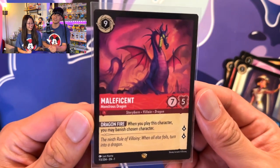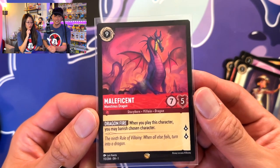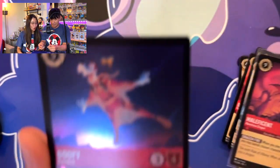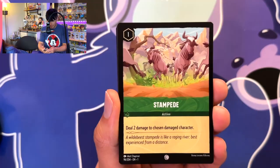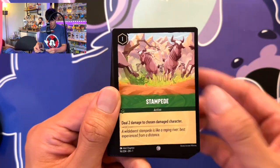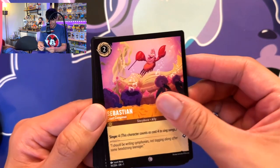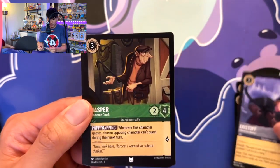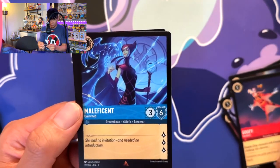We already have a copy of her — if you haven't yet, go check out the episodes where we pulled a bunch of other things. Very very awesome legendary! And then last but not least, a Goofy — that's a pretty good card. We have Stampede, Flounder, Tangle, Sebastian, Tinkerbell, Crystal Jasper, Aurora, Goofy.